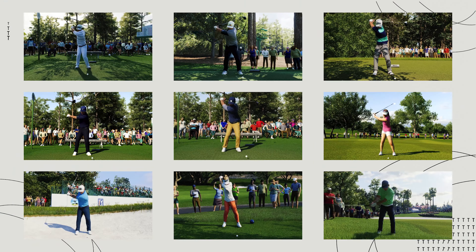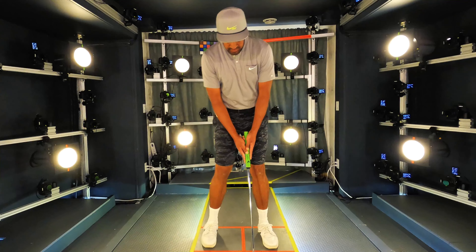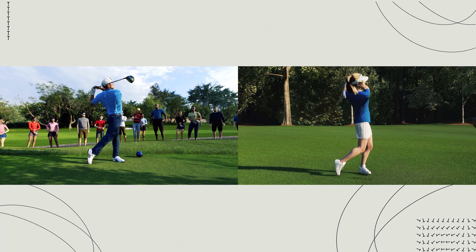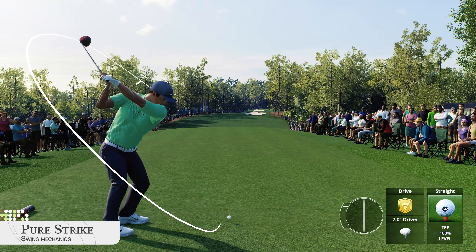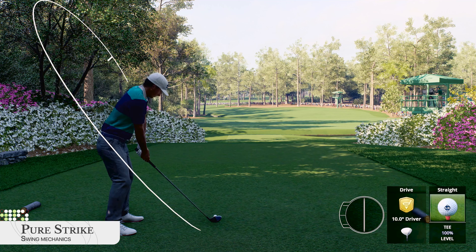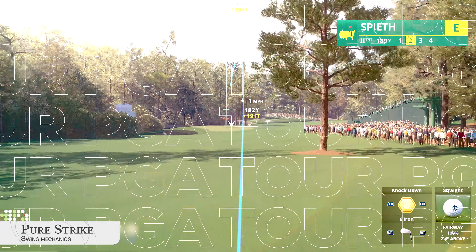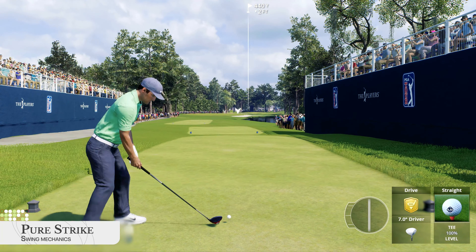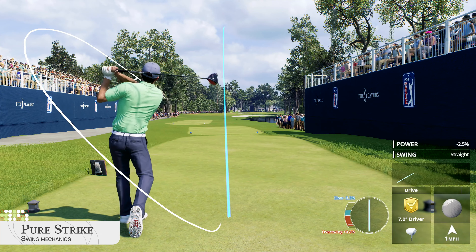Every golf shot starts with a swing and no two golf swings are alike, so we captured stances for every pro golfer in the game. Then we mapped their attributes to a variety of stats from Shotlink and TrackMan data. This means you won't see Scottie Scheffler's drives flying off the tee at the same trajectory as Jordan Spieth's, for example. Once you address the ball, you'll see a swing meter that will serve as a gauge for your backswing using the left or right analog stick depending on your preference.